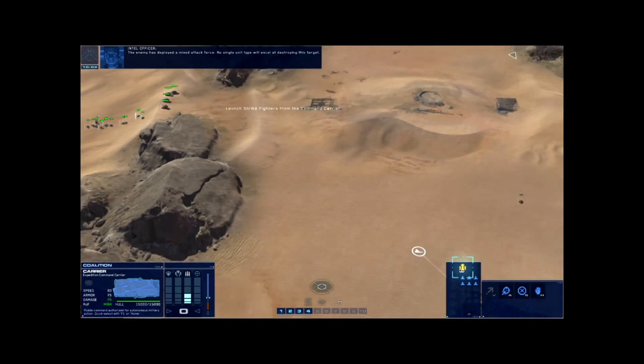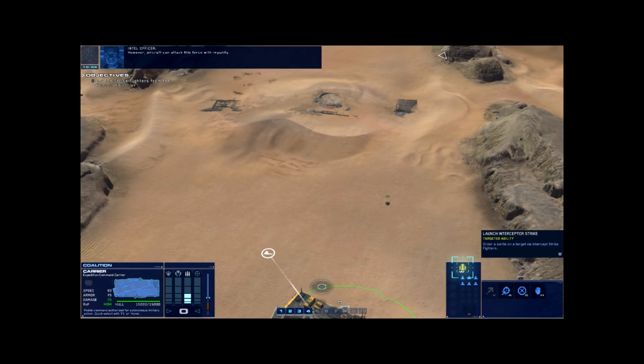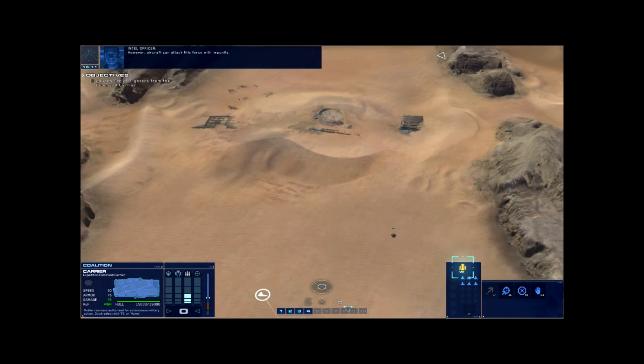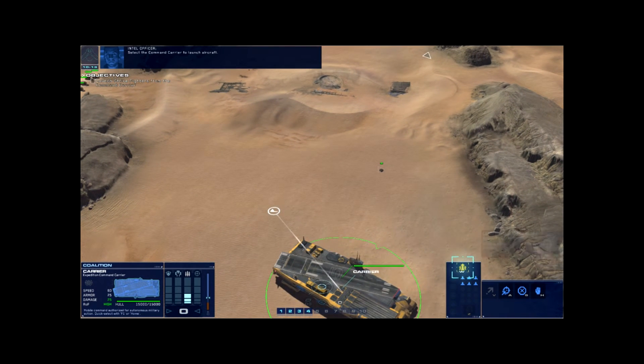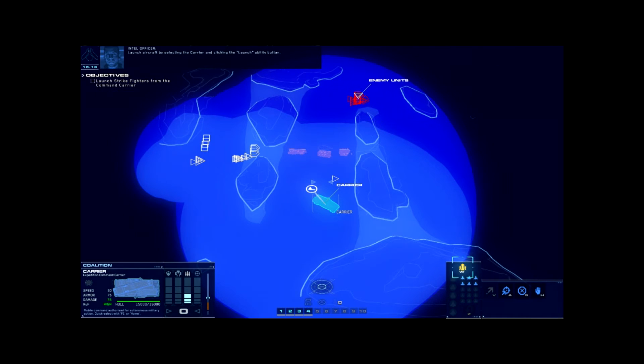The enemy has deployed a mixed attack force — no single unit type will excel at destroying this target. However, aircraft can attack this force with impunity. Select the command carrier to launch aircraft by clicking the launch ability button. After left-clicking the button, left-click a target location to launch your aircraft. While deployed, aircraft can be selected and issued commands just like other vehicles.